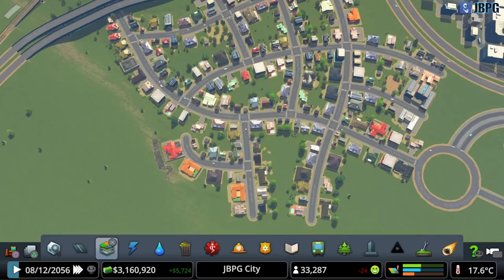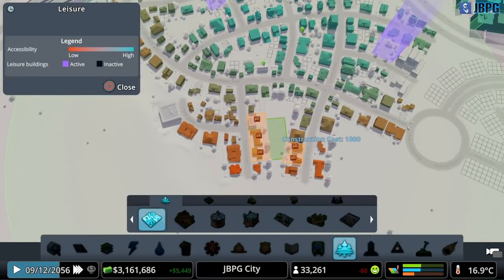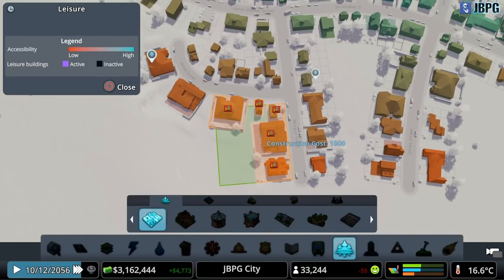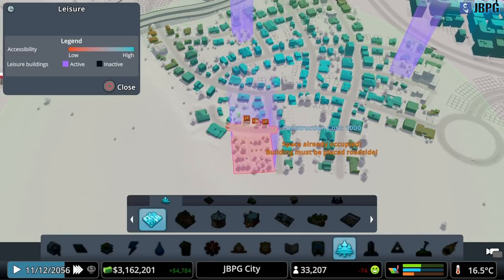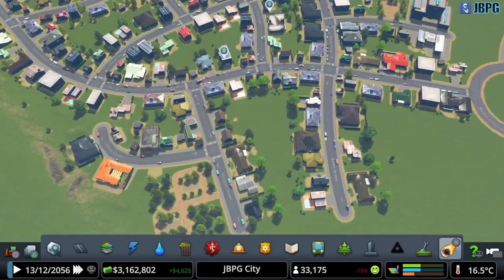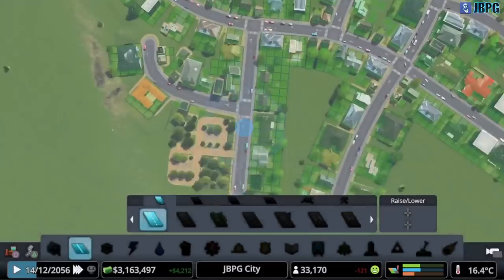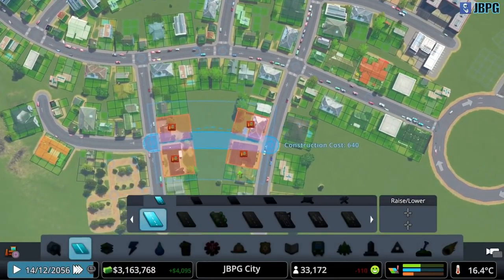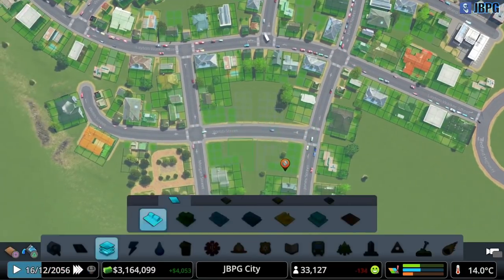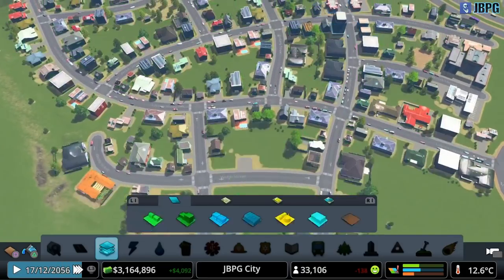Can I put in a bigger park somewhere over here, perhaps? Oh look at that - perfect on that corner. It's going to knock out a few houses, but massive impact on happiness for leisure activities there. What I can do to fill this space in the middle is draw a road that kind of goes across and connects like that. Now we can zone in a few extra houses and make a little bit better use of that little block of space there. We'll get some new houses immediately spawning in.